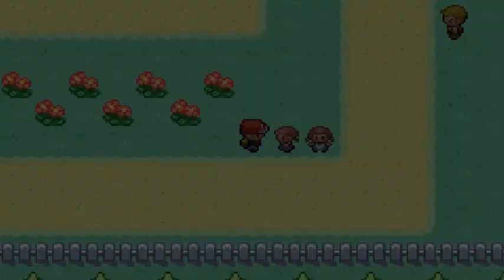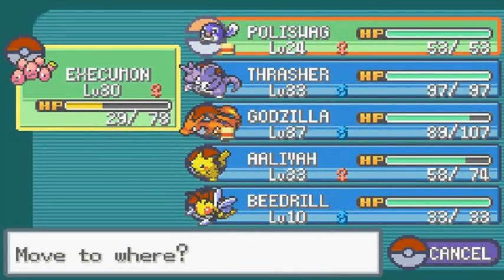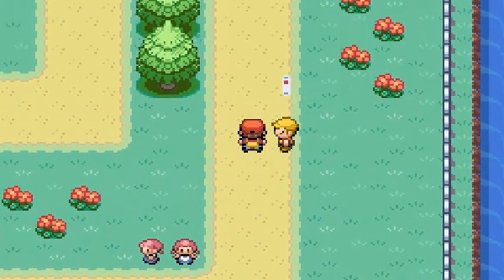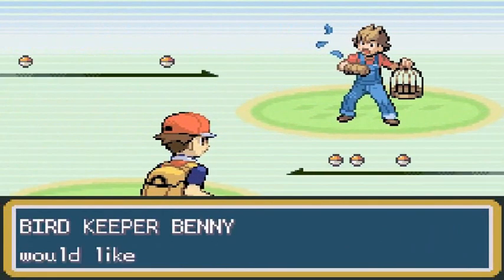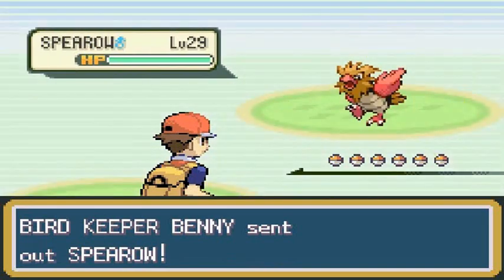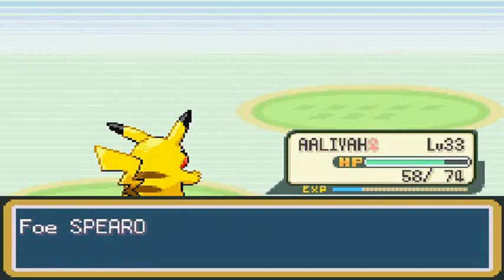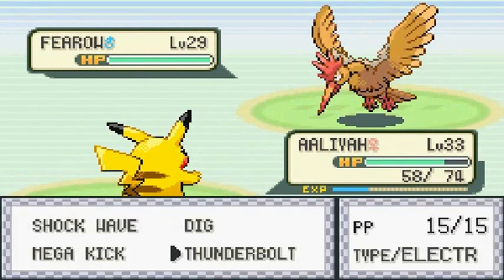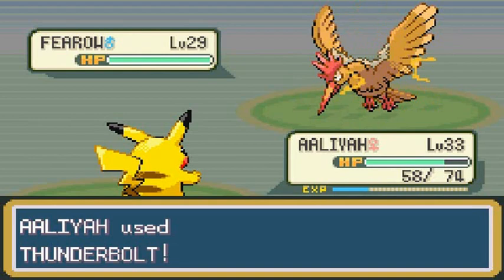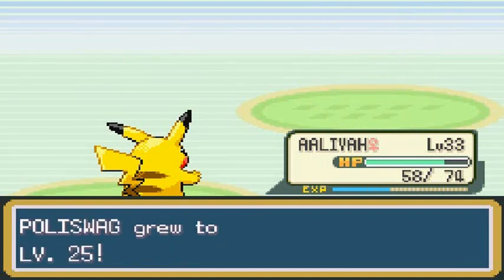We got another bird type Pokemon trainer here, so let's switch to Aaliyah — work smarter not harder. Bird Keeper Benny wants the battle, he's coming with his Fearow, and Aaliyah the destroyer — Shockwave for the win! Super effective! Coming out with another Fearow — Thunderbolt! Does it? Yes it does! Fearow goes down, and Poliswag grows to level 25.